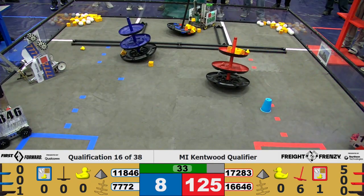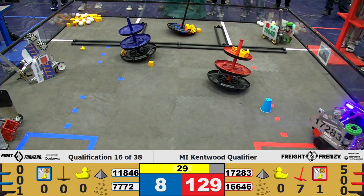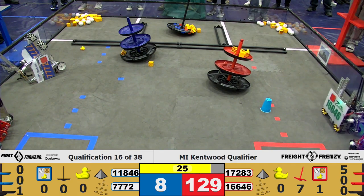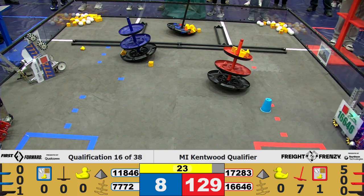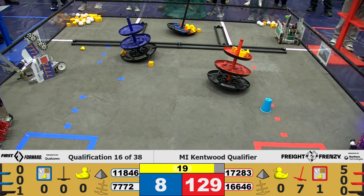Blue alliance — they have one on the bottom tier of their shipping hub. 1846 going to the carousel to drop off some ducks on the floor, successfully getting 2, 3, 4. 1728 doing the same with the carousel.